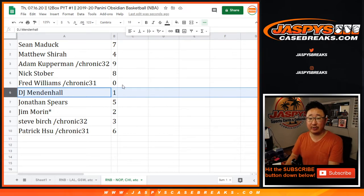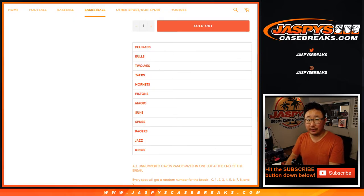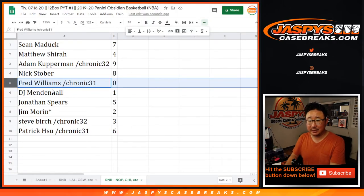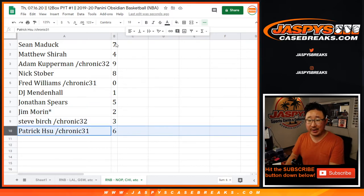DJ with one — so remember, DJ, you'll get any live one-of-ones. But Fred, you get zero — any and all redemptions for these teams will go to you, including one-of-one redemptions, as it says in all of our number block breaks. John with five. Jim with two. Steve with three. And Patrick with six.